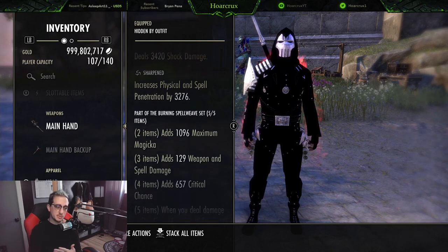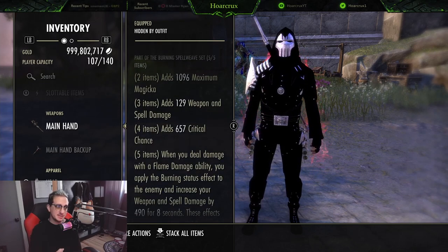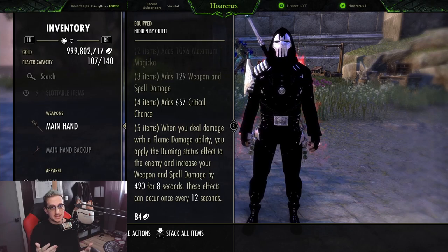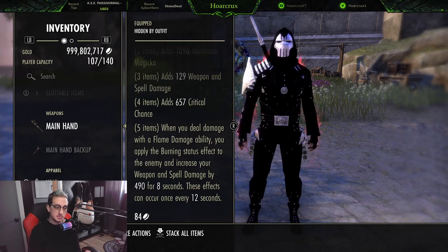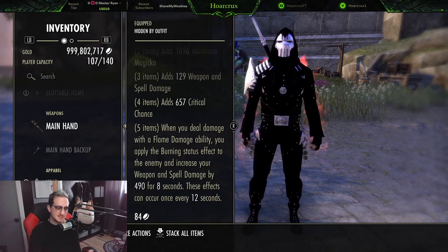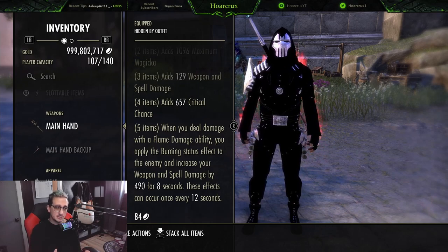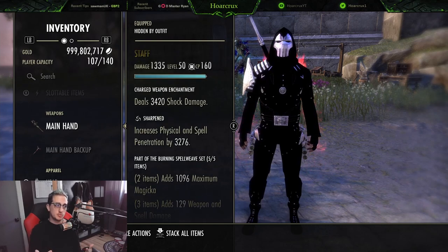On the front bar we're running Burning Spell Weave — this is an amazing, stat-dense hybrid set. It gives max magicka, weapon damage, critical chance, and when you deal damage with a flame ability — which we proc with light attacks from our Inferno Staff or Force Pulse — you increase your weapon and spell damage by 490 for 8 seconds. This effect can occur every 12 seconds, boosting all outgoing damage and healing including Vigor.